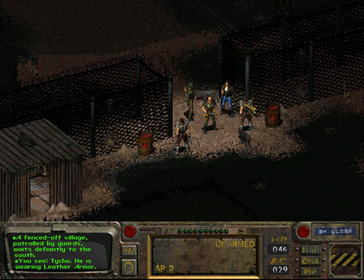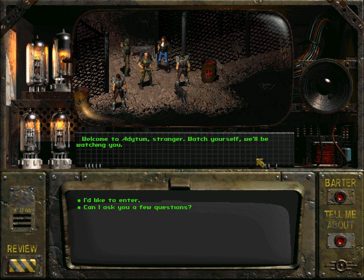Let us talk to the Regulator, one of the guards of Adytum. 'Welcome to Adytum, stranger. Watch yourself — we'll be watching you.' I'd like to enter. 'Zimmerman might have a use for you. Come inside, but remember, we are watching.'